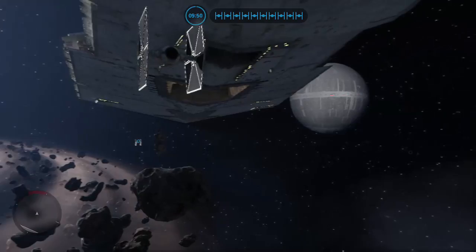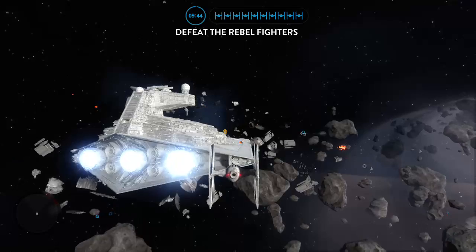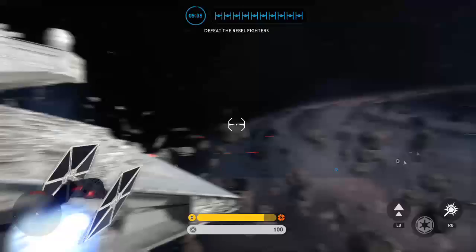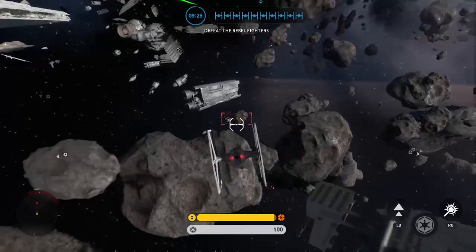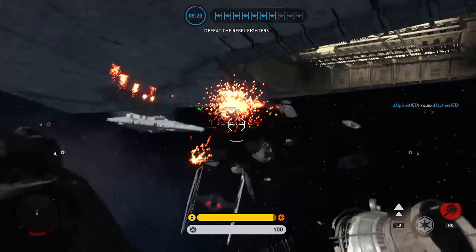The Rebel Alliance have exited hyperspace and are launching an attack — they're targeting our Star Destroyer. We're playing all-new maps on the Death Star expansion. What are your thoughts on this expansion compared to the others? I like it — like the other expansions, the maps are pretty cool.